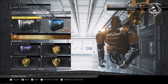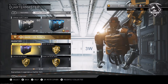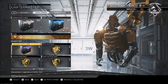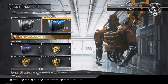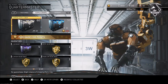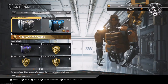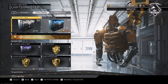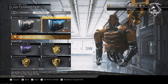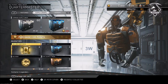Hey guys, today we're opening a big batch of crates and keys. I've saved up quite a lot - I think I may have saved too many. I've got 60 commons, which are from when you start up the game and get free ones for the season pass, rare supply ones from a bundle, and a few bought with keys.